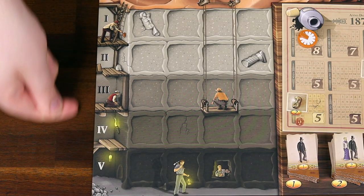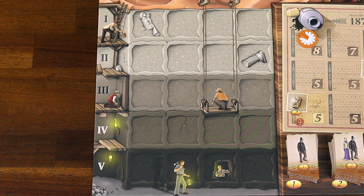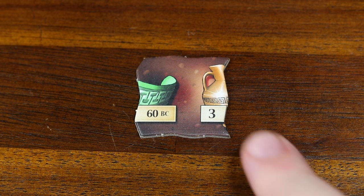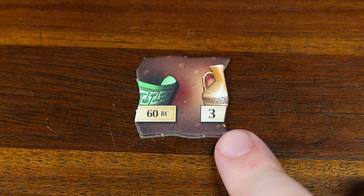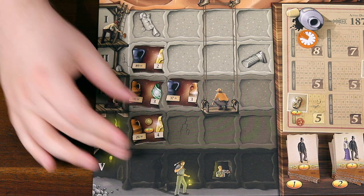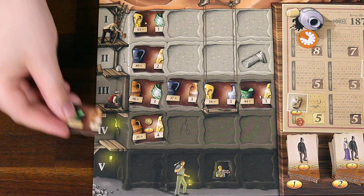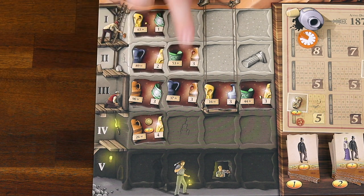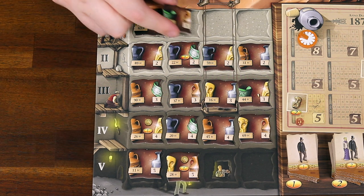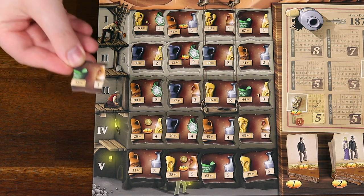The excavation site has 5 galleries, with gallery 1 having the most recent artifacts and gallery 5 having the oldest. When placing new tiles, you must place the tile in the gallery that matches the century number listed on the tile in the lower right. If you fill a gallery with 4 tiles and pull another tile for the same gallery, the first player decides to place it either up or down one gallery. If both adjacent galleries are also full, place it two galleries away, and so on. If all galleries are full, discard any extra tiles to the box.